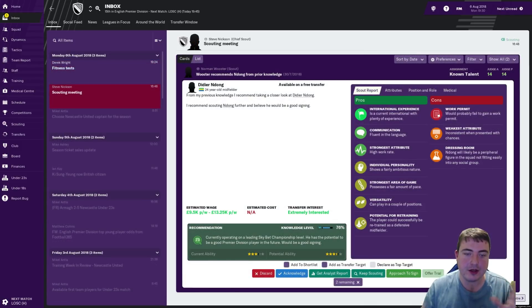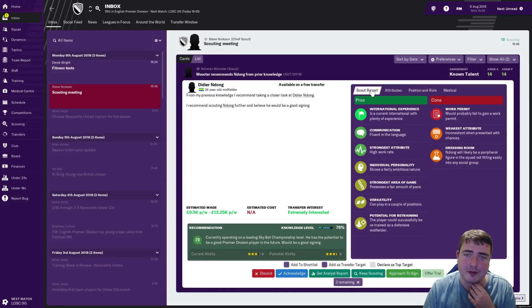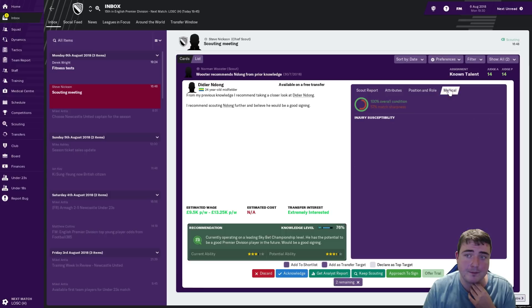This is a screen I certainly wanted to bring to your attention — it's a new scouting screen where everything's been condensed onto one page. If you remember last year it was pretty much just what's in this little white box up here on the scout reports. But now we've got star ratings, the scout recommendation, and tabs showing positions they play in, attributes, the scout report, and their medical situation. I think that's a really good feature.